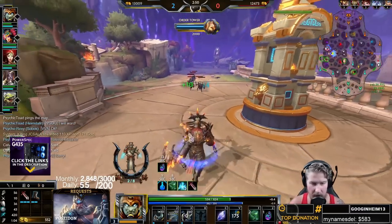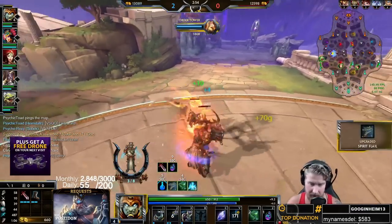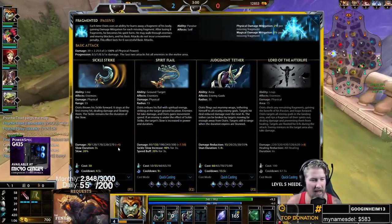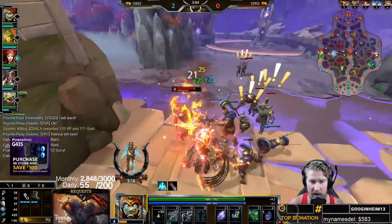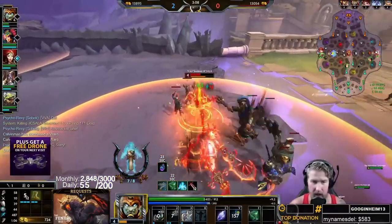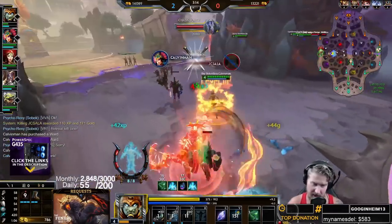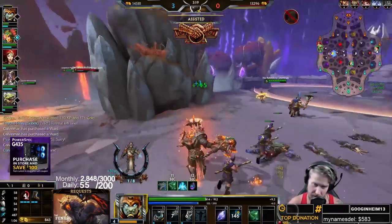Our level one ability is a really low cooldown sickle throw — only a five-second cooldown, around 4.5 seconds. It does a little damage but most importantly it is a slow for three seconds. As long as you hit it, you get that nice slow — great for rotation as well.